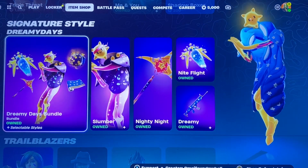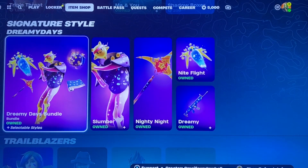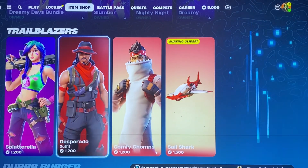We have the Dreamy Days bundle. This one's really cool, I like the Lego version for this. So you get all that stuff with it. You have the Splatarella skin — definitely a cool one, lots of colors.